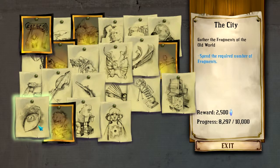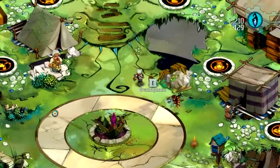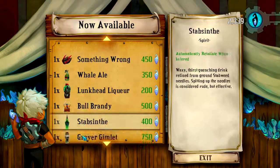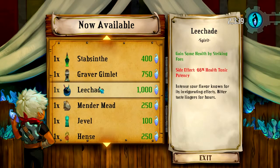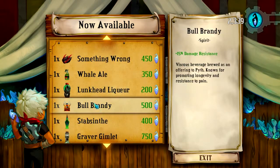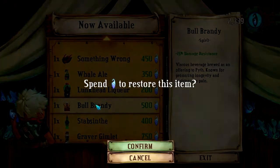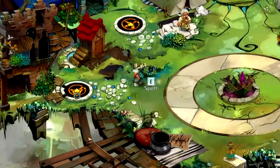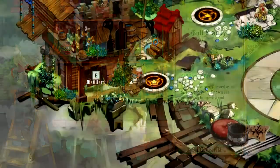What's this one over here? Spend ten thousand fragments — fair enough. It changes the track, nice. Let's buy some new booze. Leech Aid — gain some health by counter-blocking. I don't really counter-block much. Bull Brandy might be the right way to go — yeah, we'll go with Bull Brandy. That damage resist will help. Let's put that into the slot left over. Bull Brandy, okay, there we are.